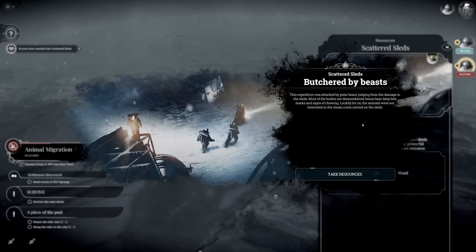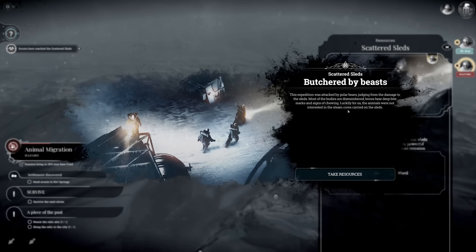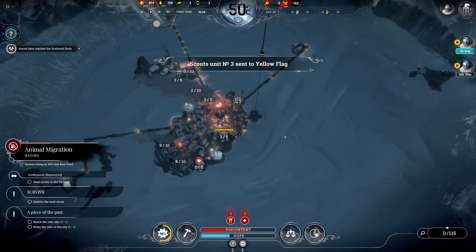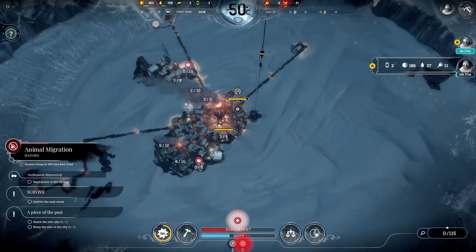My scouts get to their new locations. Scattered slats - this expedition was attacked by polar bears. Judging from the damage to the sleds most of the bodies are dismembered bones bearing deep bite marks and signs of chewing. Luckily the animals were not interested in the steam cores carried on the sleds - two steam cores! Super important for infirmaries and hothouses. Yellow flag is next.